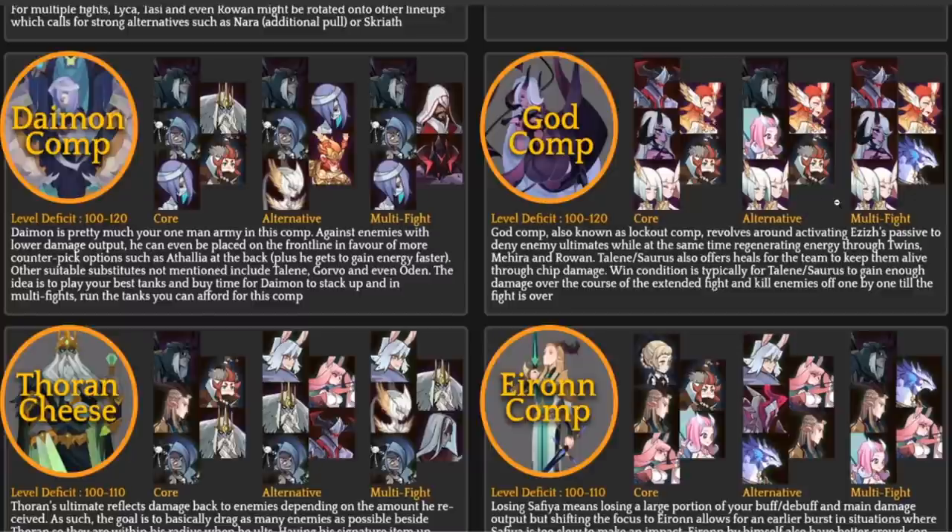Another interesting option I've seen is Sorus in this comp. In an extended fight, especially if he ults, Sorus can heal your team and keep them at full health with his plus-30 signature item. He also does significant damage, especially because the twins will be casting frequent haste on him, allowing him to stack his ability very high.